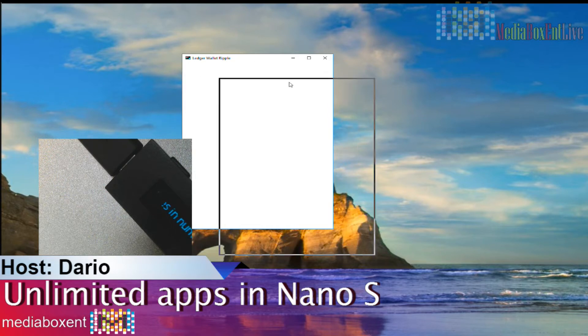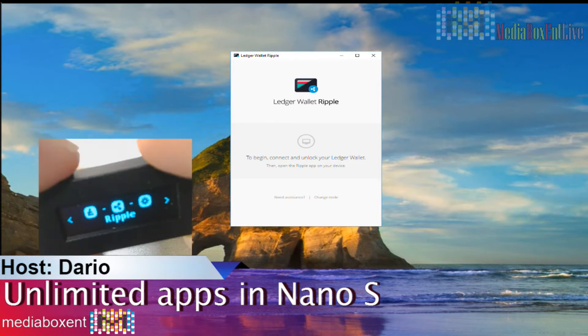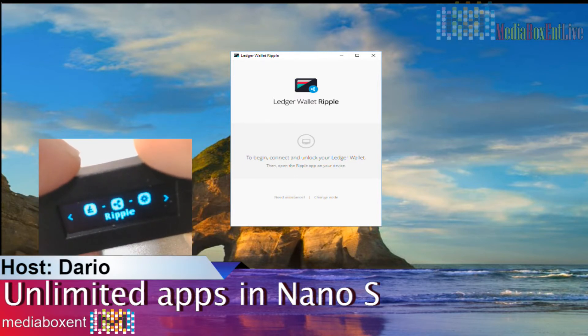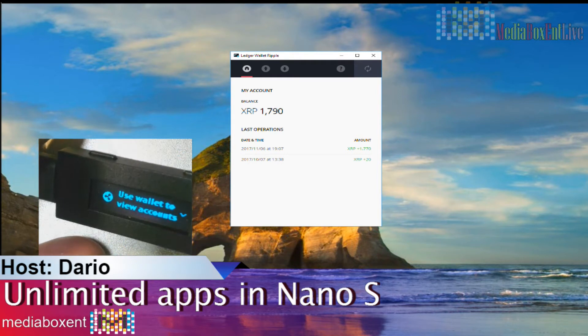So let me show you right now. Here we got Repo. As you guys know, Repo requires an application to run — in my case, on Windows. It's not a Chrome extension. Some people think the coins are stored in your computer, but nothing is stored in your computer. This is only able to view, send, and receive. This is just an interface between your Nano S and the computer. So right now, nothing's stored in the computer. I'm going to tap the code, execute Repo, and now it's going to open the Windows app.